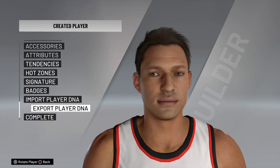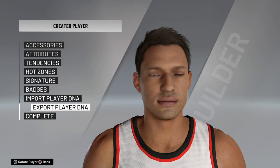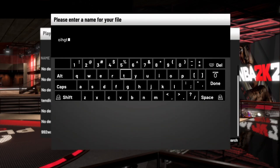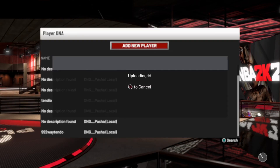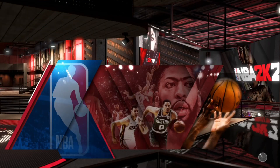Scroll down until you see Export Player DNA. Do not worry about badges and hot zones — those do not work as part of the glitch, don't waste your time. Once done, click Export Player DNA, click X, and it'll say Save and Share Player DNA — click X and name it whatever you want. You'll get a screen that says Upload Completed. Do not click OK. Instead, go to your home screen, join a friend, and it will take you back to that screen — then click OK and it'll load you into the park.